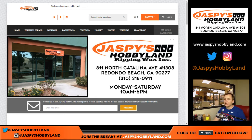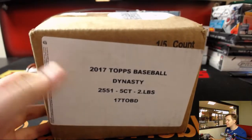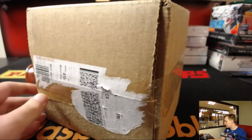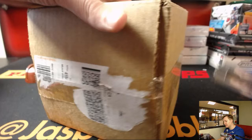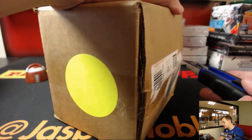How's it going everybody? Black Friday here at Jaspi's Hobbyland. We filled up a full case of 2017 Topps Dynasty Baseball. This is random box break number two. Number four is in the store now, and number three sold out — coming up soon.